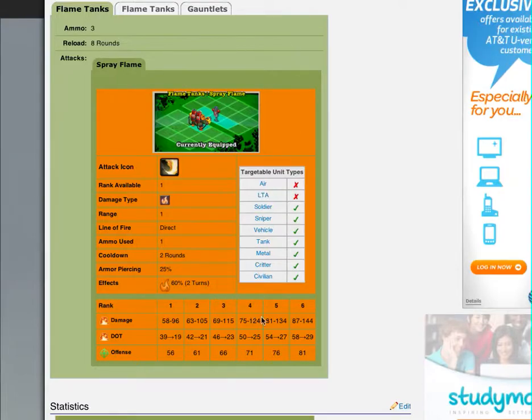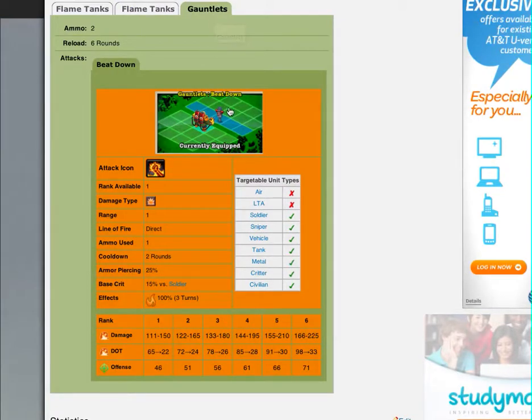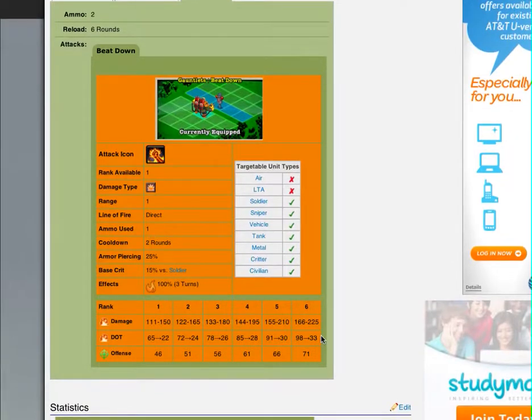If you see here at level 6, just the spray flame has 87 to 144 damage. If you're looking at the deep flame, same — 87 to 144 — but the awesome beatdown shot is 167, 86 to 225. And then it has DOT of 98 to 33 over the next three turns.